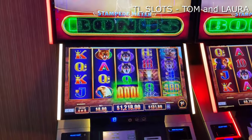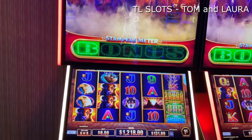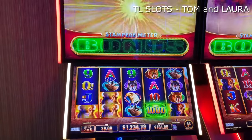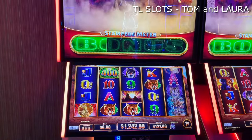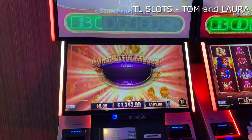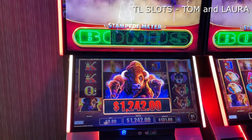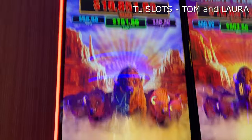Oh my gosh, $1,218! And we're in game five of eight, babe. Lots of fire. Last free spin — find more coins. Total bonus: $1,242. Spinning at a penny denom, eight dollars per spin. Having a fun time here at the Four Winds Casino, South Bend, Indiana. And that's Buffalo Ultimate Stampede.